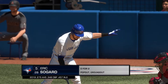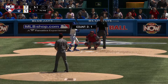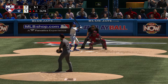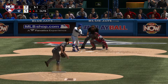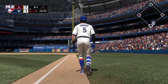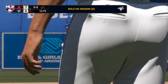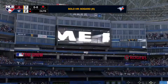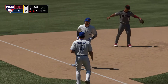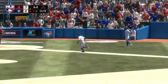Here's Eric Sogard — 0-for-2 from him so far in this one. The 3-1 pitch — the swing and this ball is blasted to right field. Nothing's going to keep this one in the ballpark, and goodbye — this one ain't coming back. A solo shot to straightaway right field, sixth home run on the season for him, and it's a 7-2 game now.